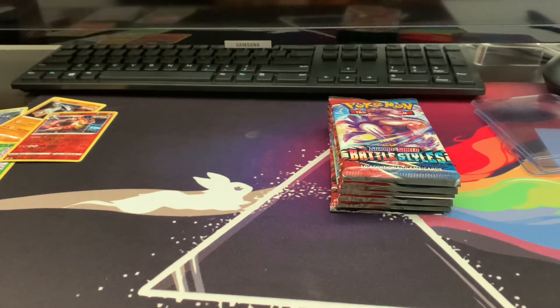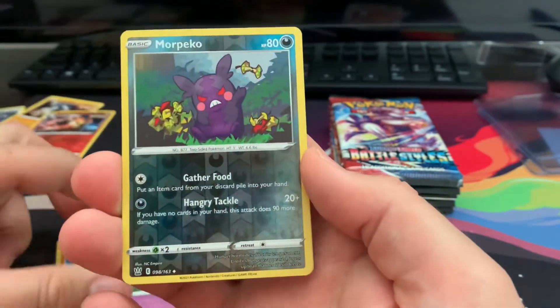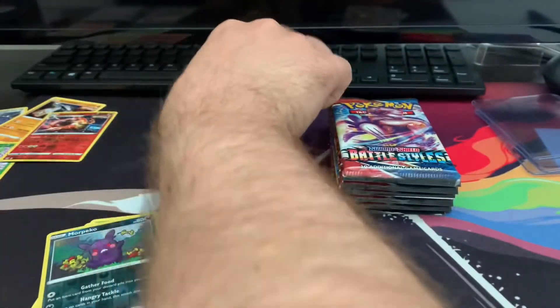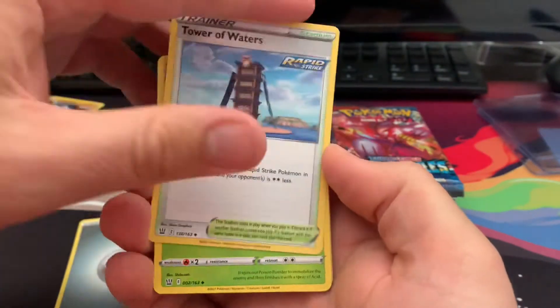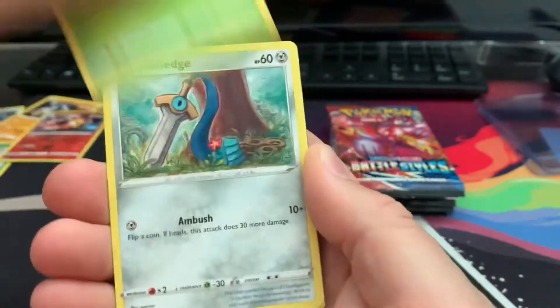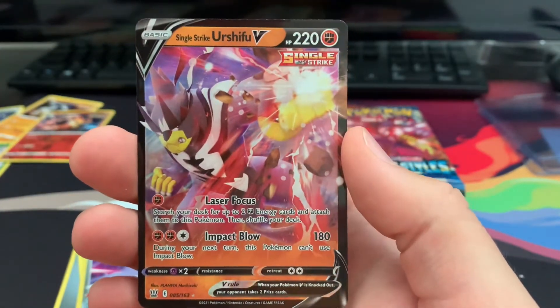One two three four — alright, we got energy, Crawdaunt, Dodgeblade, Galarian Slowpoke, reverse Morpeko — mean freaking Morpeko — and just a regular holographic Sandaconda. Next pack: Tower of Waters, Weepinbell, Honedge, Scatterbug — whoa! A really cool reverse rare Edgequake, and behind that — hey, at least there's a card! Our first Single Strike Urshifu V card! Very nice, pretty sweet!